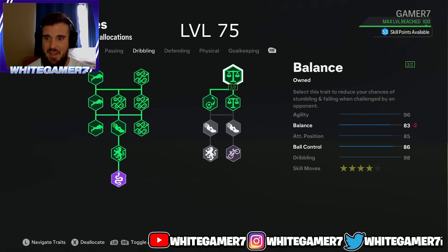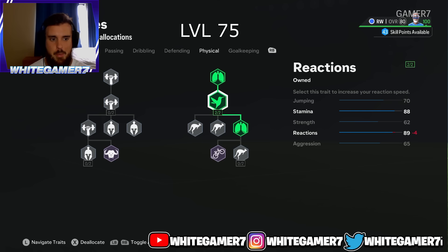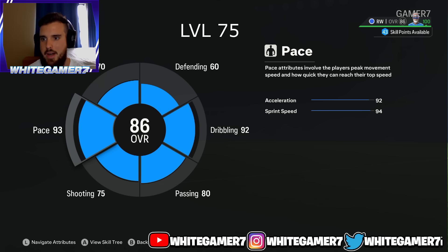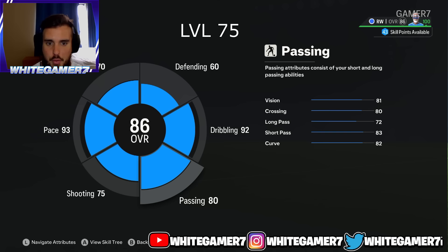Last but not least, definitely get stamina and make sure reactions is two out of two — stamina and reactions are very very important as a winger. Reactions allows your pro to react quickly to the ball as you're about to receive it. The stamina at 88 should be plenty, and if you went with the relentless play style the stamina will recover much quicker. Back out: 93 pace, five star weak foot, 82 finishing, 80 passing with vision being the most important, and 92 dribbling — this was for level 75.